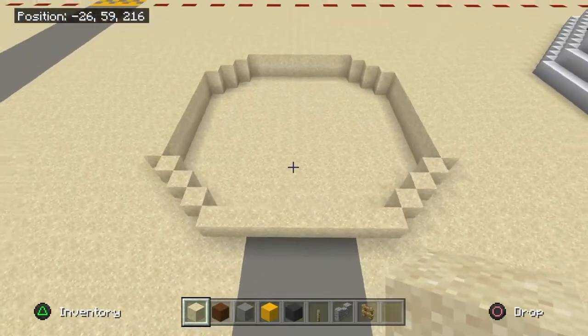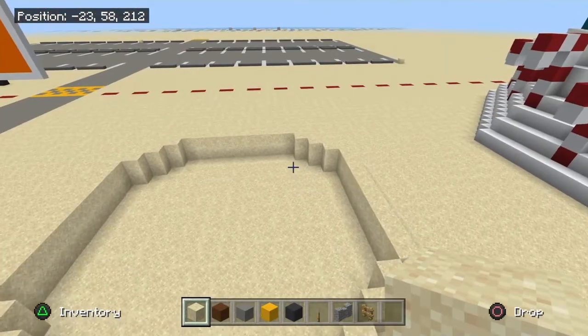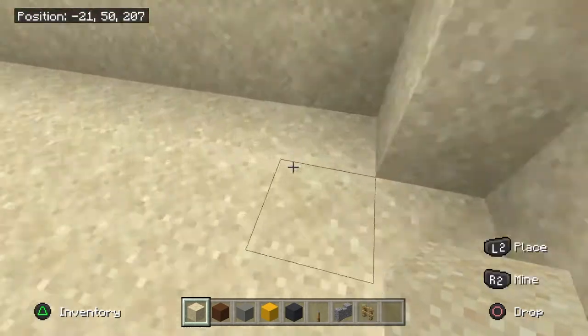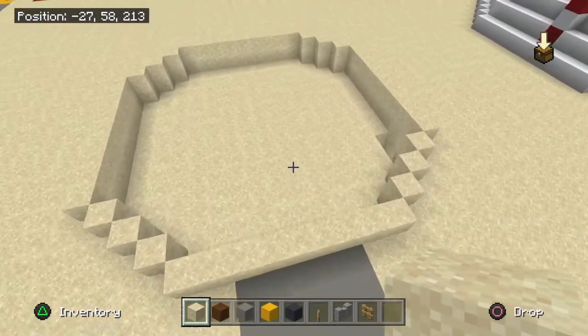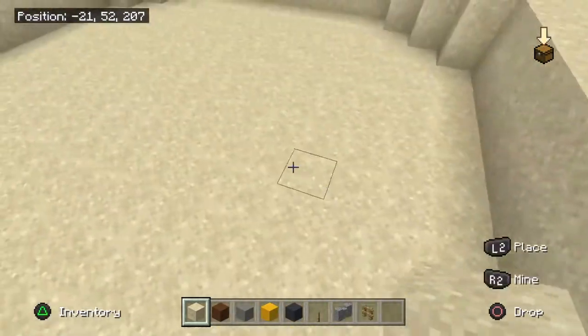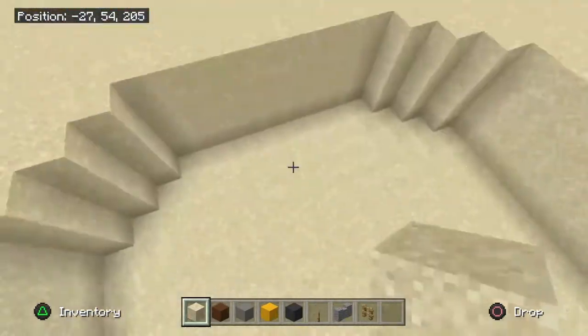Go one block in and take out one layer of sand. The max depth should be two or three — you don't want to go more than that. I'm going to go two more, so in total I'm putting mine three levels deep.